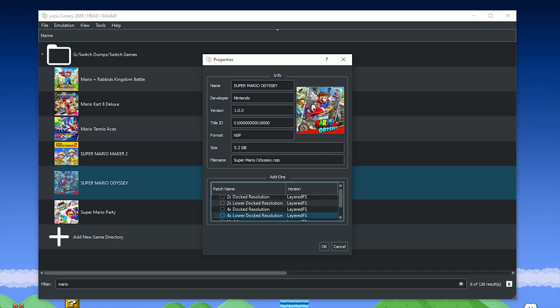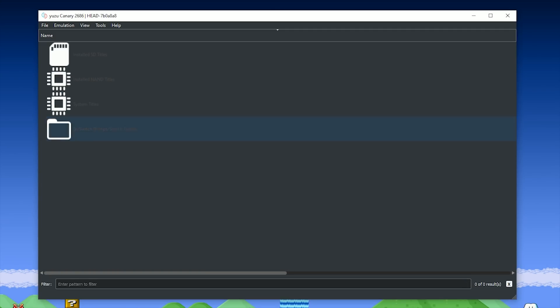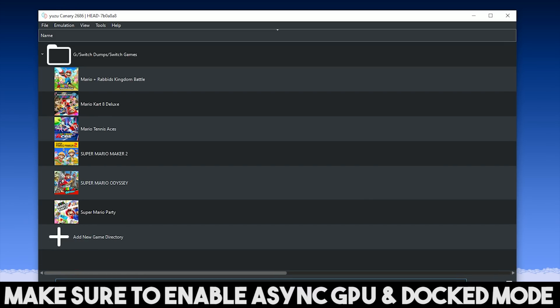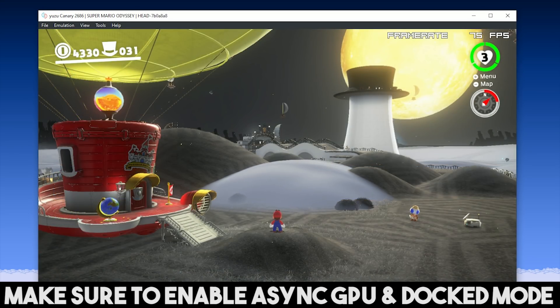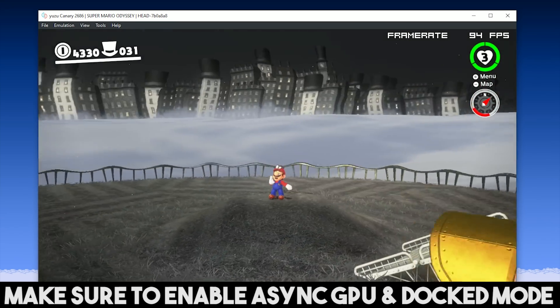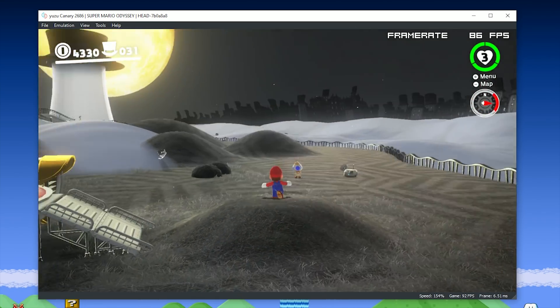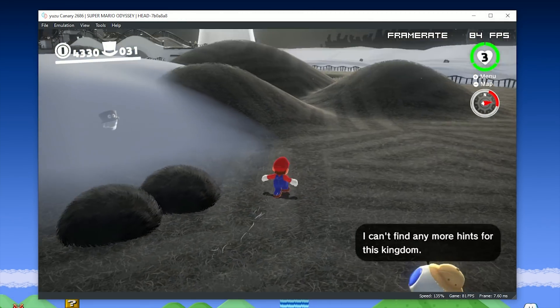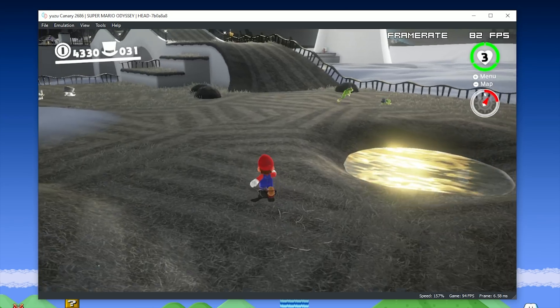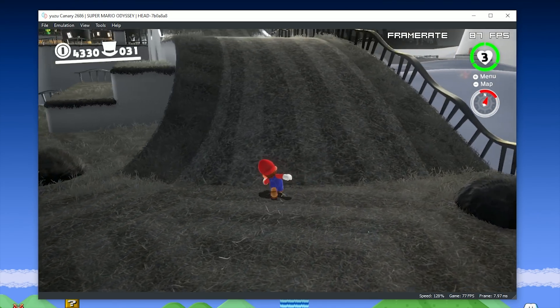First of all, I'm going to show you how you can fix the resolution issues caused by the new Async version. To do this, I'm going to be turning on 4x Dock Resolution, and also the No Anti-Aliasing Graphics Pack, which can make your game look a hell of a lot better, and also boost your performance by 2 to 4 frames per second. Jumping back into gameplay with this 4x Resolution mod active, you can see just how much better it has made the game look — it's no longer horribly pixelated — and my performance levels are the exact same as before, maintaining well over 60 frames per second, even jumping up to 90 and above at times.